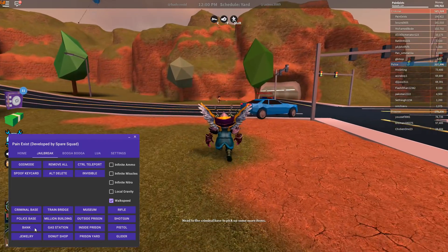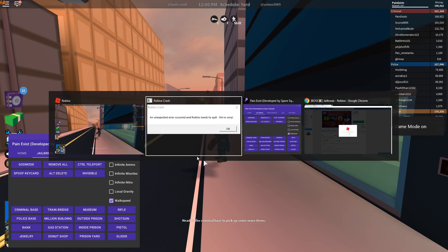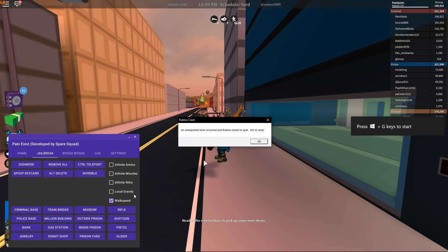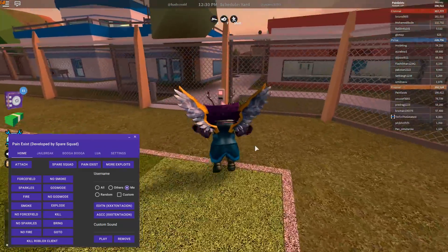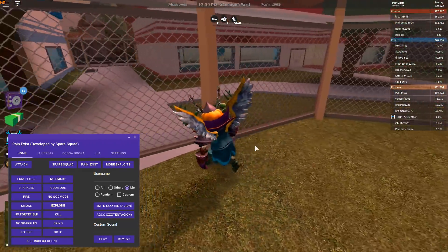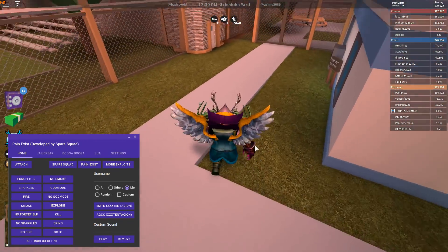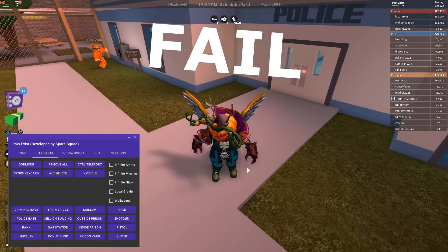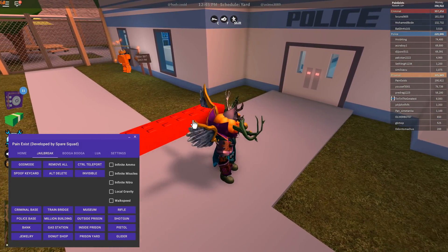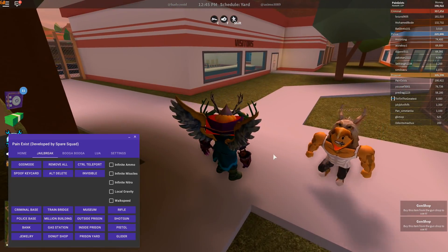Let's try to teleport to the bank — oh, it crashed. So obviously the teleports are a bit crashy right now. Let's rejoin and try again. It seems like some of the teleports are a bit buggy. The reason for that is we haven't been actively working on PAINXIST — this is just being updated, there haven't been any updates to the teleports. But a lot of stuff still works, like the rifle for example.